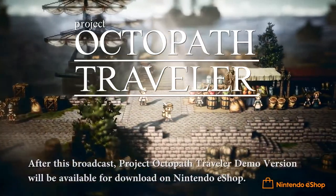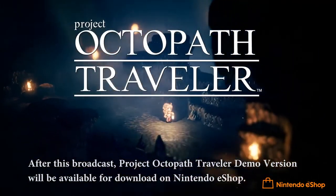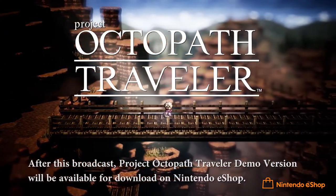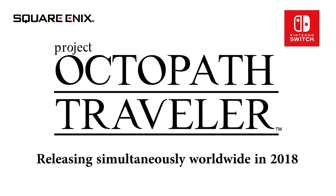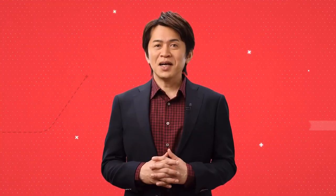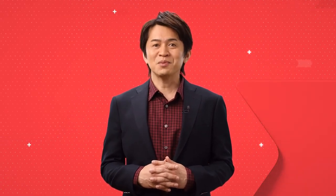Later today, a demo version of Project Octopath Traveler will launch worldwide in Nintendo eShop on Nintendo Switch. A survey will be conducted to gather your feedback, so please participate if you can. And look out for an extended cut of the trailer we just debuted as well. The latest RPG from Square Enix, Project Octopath Traveler, is scheduled for a simultaneous worldwide release in 2018. We hope you're looking forward to it. The full version of the trailer will be released after today's Nintendo Direct. Please check it out.